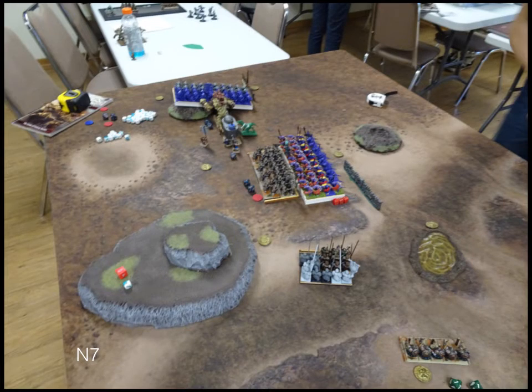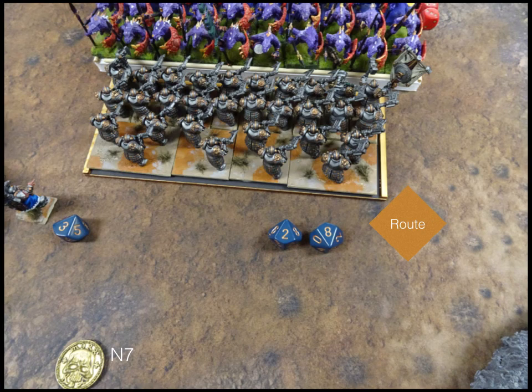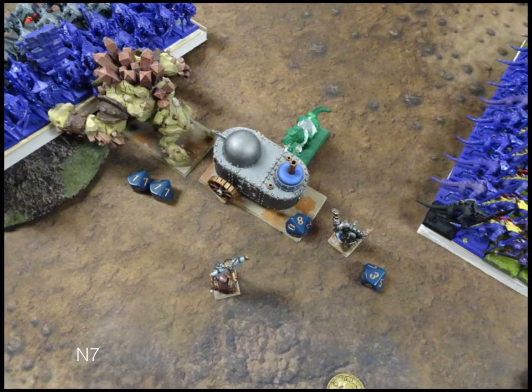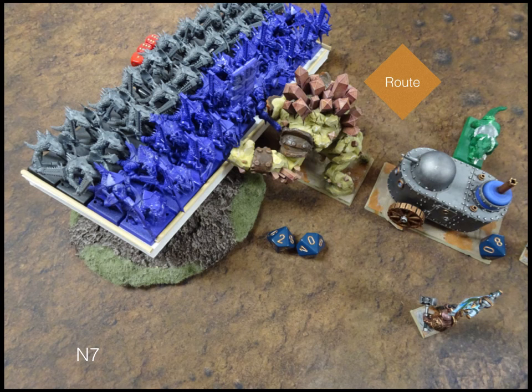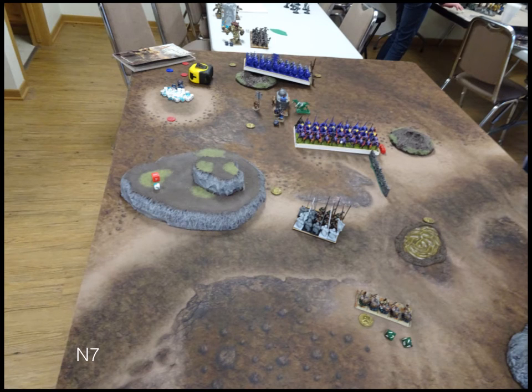Going into Turn 7. On Nature Turn 7, all the expected charges come out. Salamanders into the Greater Earth Elemental, Salamanders into the Shield Breakers — and those Salamanders into the Shield Breakers do a lot of good work and route them. The Unicorn goes into the tank for fun. Those Salamanders take out the Greater Earth Elemental no problem and back up. The Unicorn doesn't do anything to the tank. That's the end of Nature Turn 7.